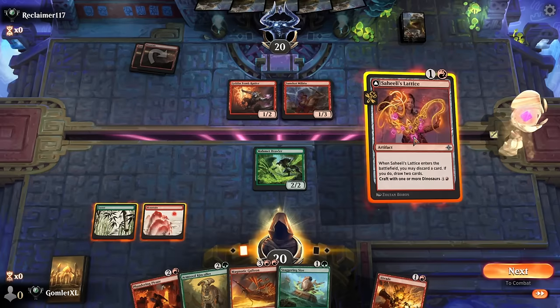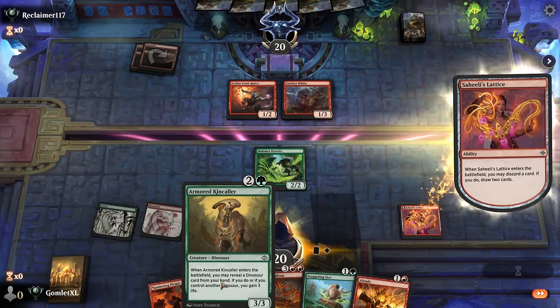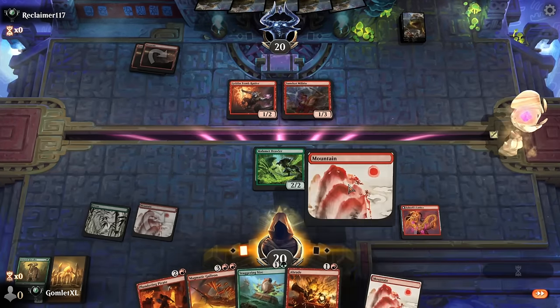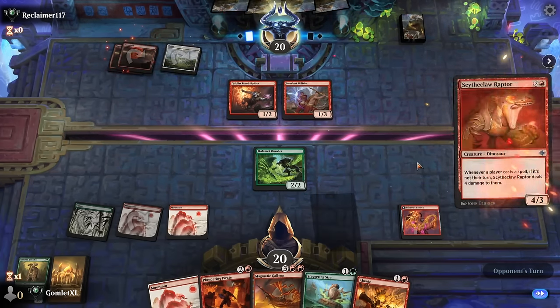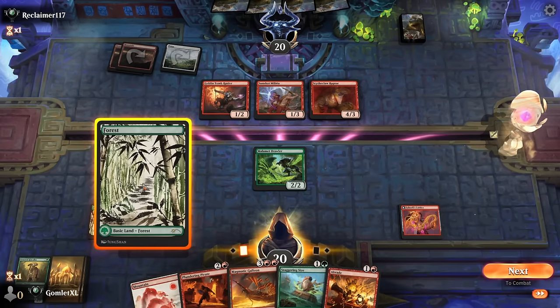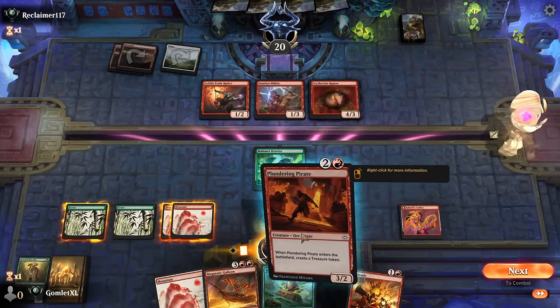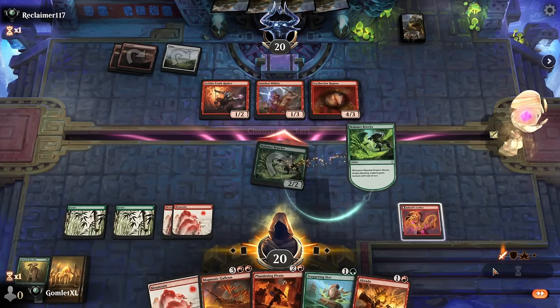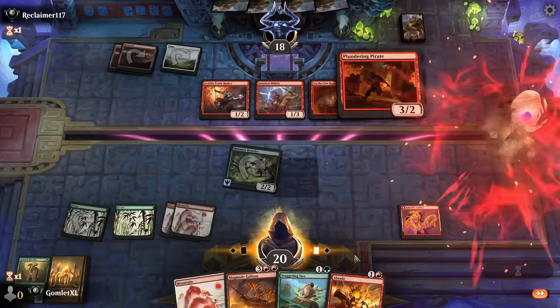We want to Abrade something here. I could attack in holding up Staggering Size or Abrade. Let's just Lattice — get our land drops. We certainly get our land drops. Next turn looks like a pretty ideal turn to Staggering Size. Still not getting poked by the Militia at all. I could Pirate and spend the treasure to Staggering Size if they block in a way that makes me want to do that, or just hold up the Staggering Size when I attack. Let's hold up the double here, just poke for 2 if they don't block. I play the Pirate and Abrade the Raptor.